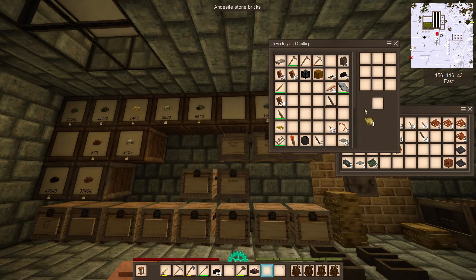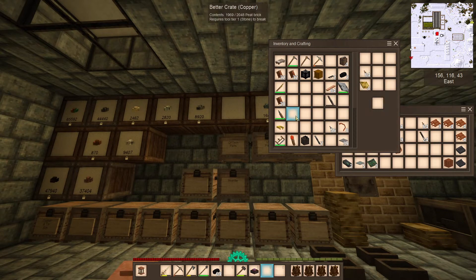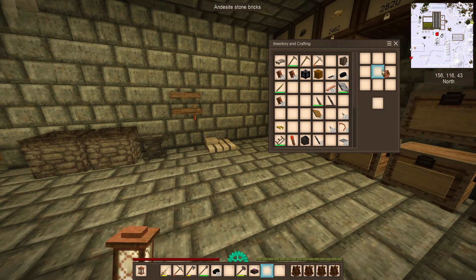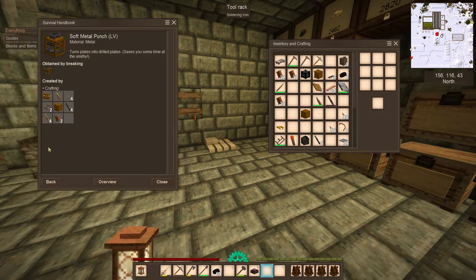I made up a couple more drilled plates - the drilled plates go on the bottom - and I have some screws and plates. I've got one more shoot section done. We want one machine block, and then what we're going to do is make the soft metal punch, which turns plates into drilled plates. I think that's going to be a good time.